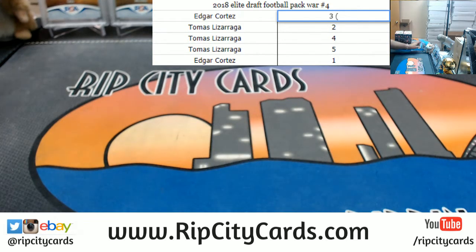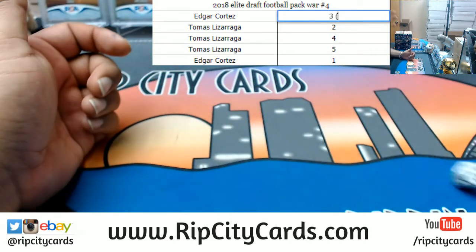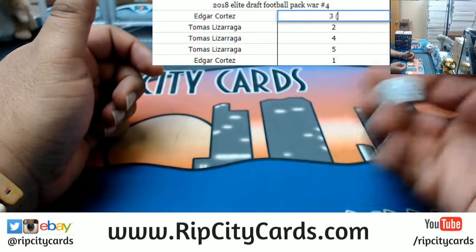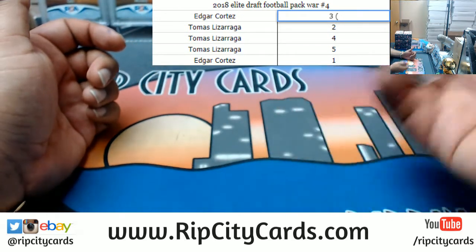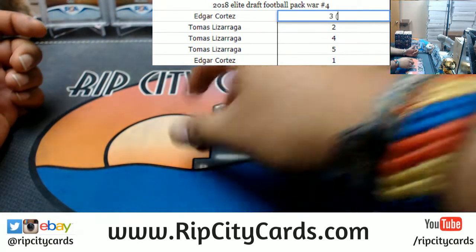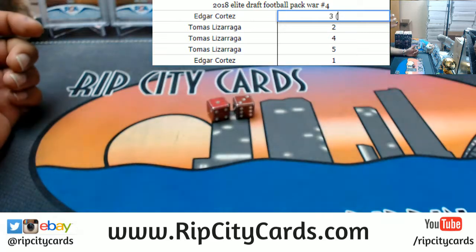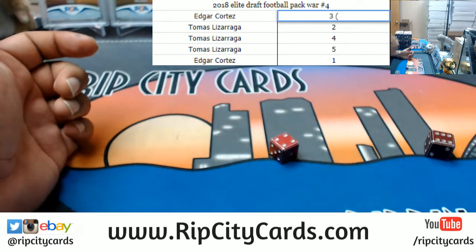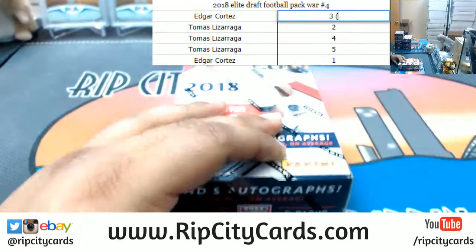But first I gotta pick a box. Let's roll the die for that. The number eight — not available. The number nine — also not available. The number eight, not available. Let's try both dice. Number four — not available. Dang it. The number ten is available. Boom, the die have spoken.